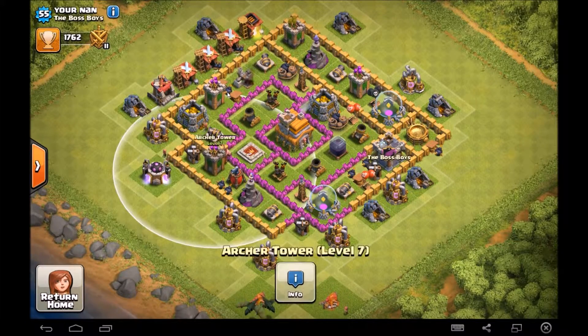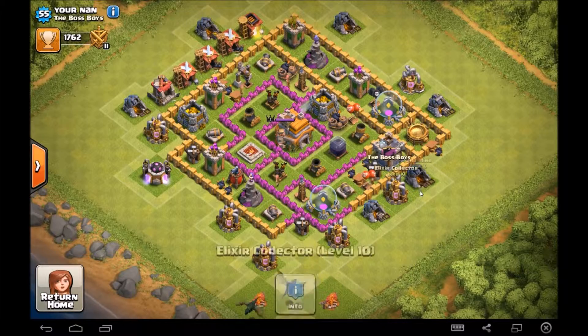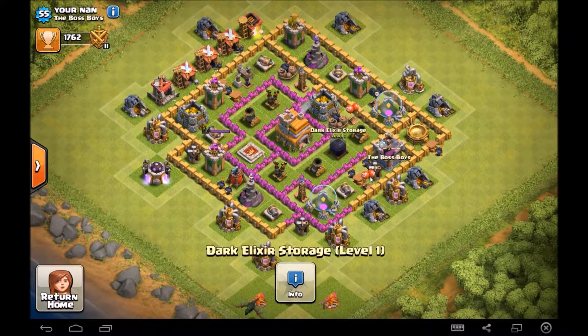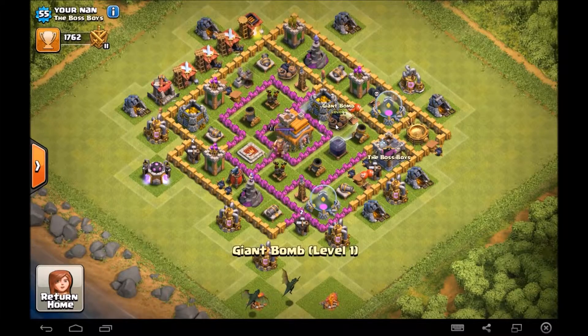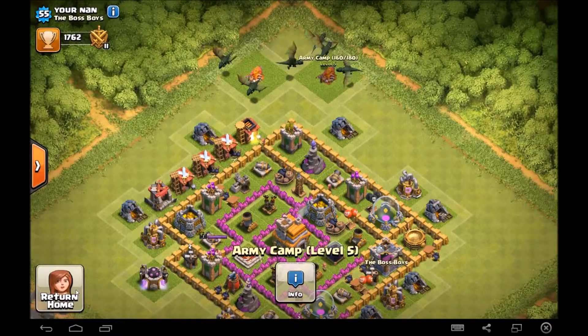It looks like you've only just got to Town Hall 7 maybe two weeks ago, so you are working on it. Collectors are pretty high levels — just one that's not level ten. X-Bow at level one, try to get that up. Dark storage only one — probably get up to two so you can start upgrading your King more. Teslas are only level one, extremely important to upgrade. Giant bomb at level two — find that second giant bomb and get it from level one to level two as soon as possible. Your camps are not max — get them to level six, especially when using dragons.